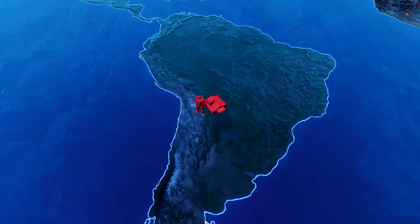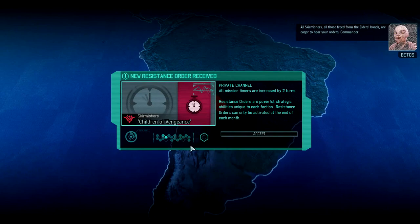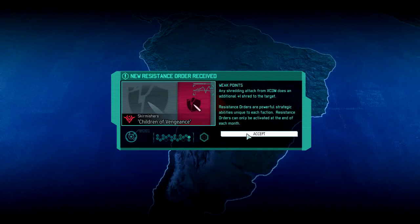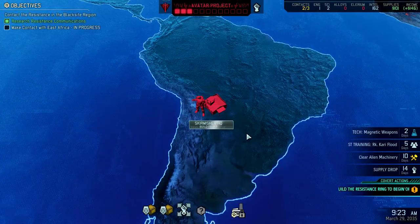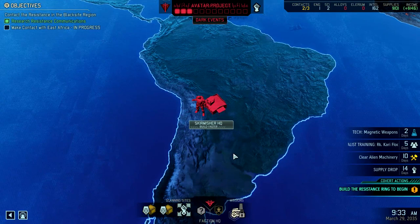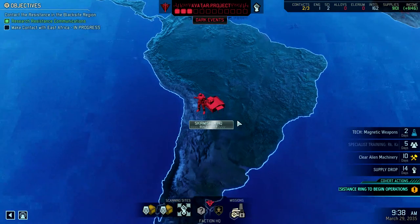All skirmishers — all those freed from the elders' bonds — are eager to hear your orders, Commander. This is a card that I've unlocked: all mission timers increased by two turns. Resistance orders are powerful. And shredding does plus one shred — ooh. That's actually pretty cool. I'm torn on that one. I was gonna say it's really good for the late game, but only plus one. I think it would still take two grenadiers to bring down really heavily armored things. And build faster is their thing, but I need to make contact first, right?